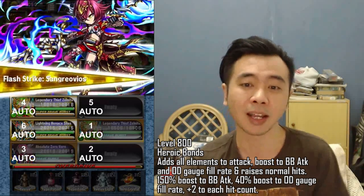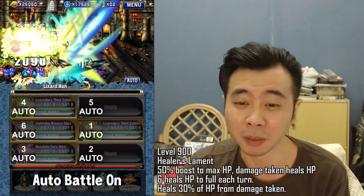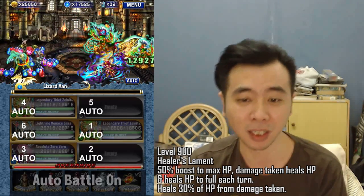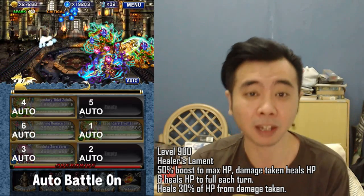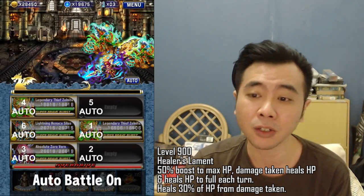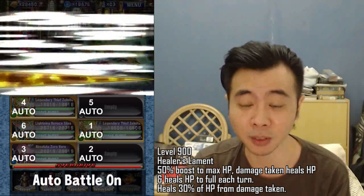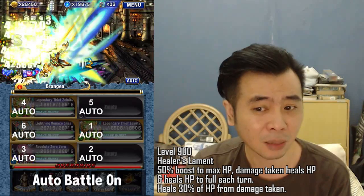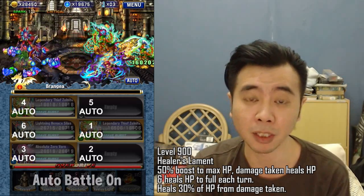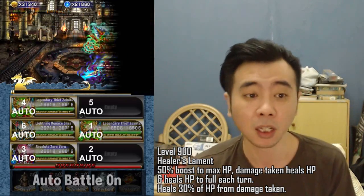At level 900 you get another Elgif called Healer's Lament. It boosts max HP by 50%, damage taken will heal your HP, and it also heals HP to full each turn. The amount of HP healed by damage taken is 30% of the damage received, and I think it has a 100% chance of proc-ing. This one is really really really good.